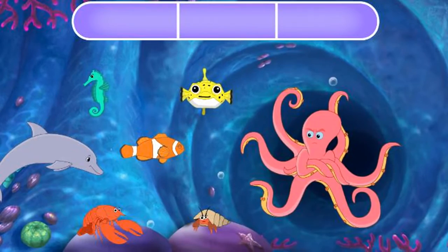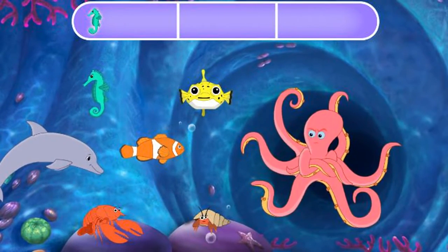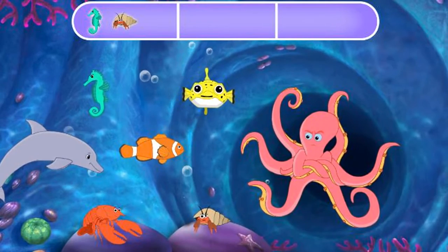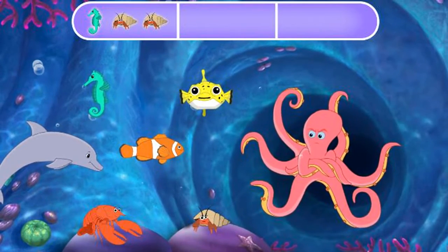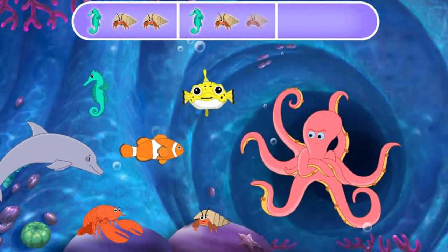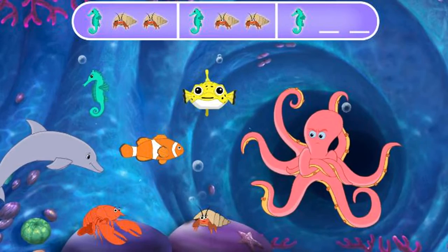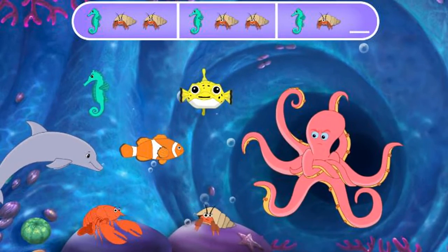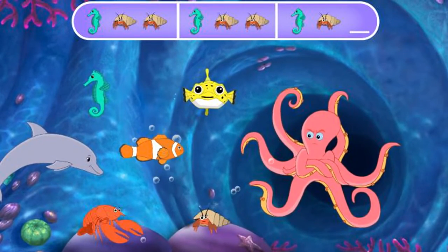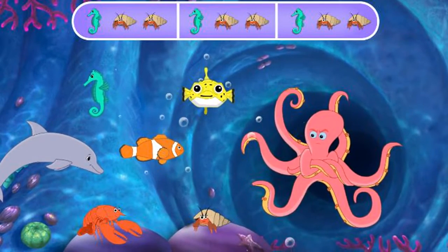Click the sea creatures to complete the pattern and play the song. Let's get that octopus guard dancing. The pattern is: seahorse, hermit crab, hermit crab, seahorse, hermit crab, hermit crab, seahorse — what comes next? Excelente! Let's finish this pattern. All right, you completed the pattern!